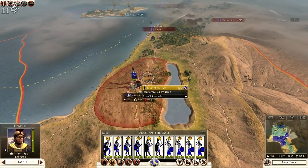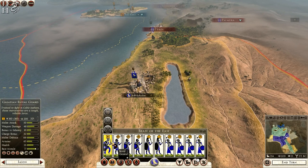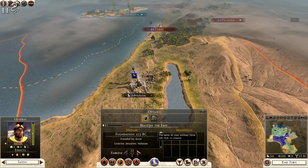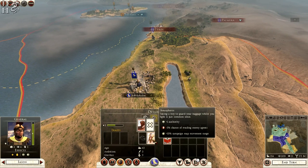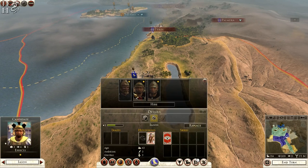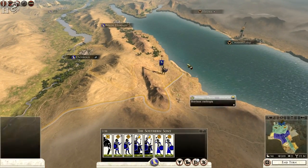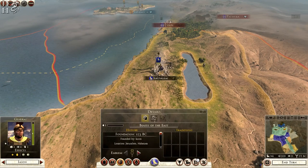We have a nice little army here full of pikemen, some infantry, and slingers, plus my general. I want to change my general — get a better unit — so let's do that quickly before we hit end turn. I can't replace him right now as I have no money, but it's probably important we do that first in case the Seleucids attack us. So we're going to go back up and change him first.